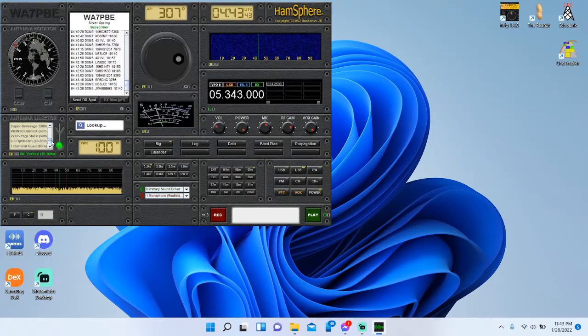Especially as a new ham, that's money better spent towards a rig. They do have DX stations you can work — those usually cost up to €5 an hour, and they're pretty fun because you get to work pile-ups. If you're a new ham learning how to work pile-ups on the non-real radio waves, it's actually kind of a good experience, and it gets you ready if you want to do SOTA, POTA, Field Day, that kind of stuff. HamSphere has taught me really well how to work pile-ups in the real world, so I have to give credit where credit's due.